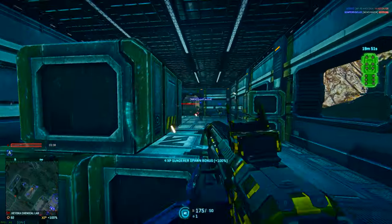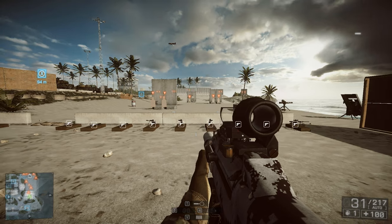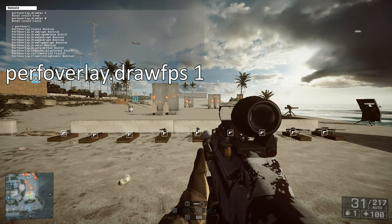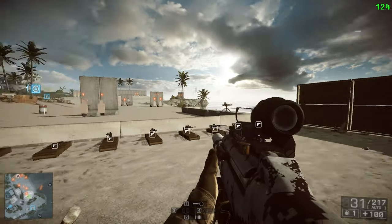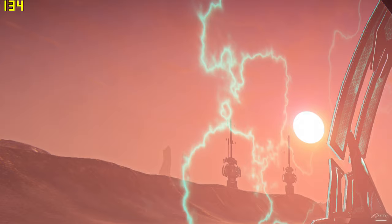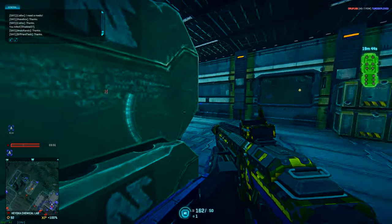To easily check your frame rate in Planetside 2, press Alt and F while in-game to display your FPS in the lower left-hand corner. Alternatively, press tilde in Battlefield 4 to open the console and type 'perf overlay dot draw FPS 1' and your frame rate will be displayed. If you want to track your frame rate in any other title, I suggest downloading Fraps — the free version comes with an FPS counter overlay.